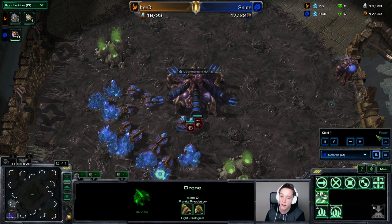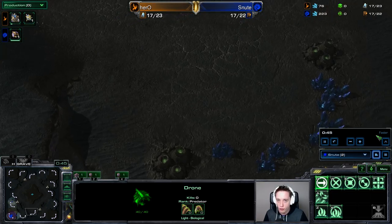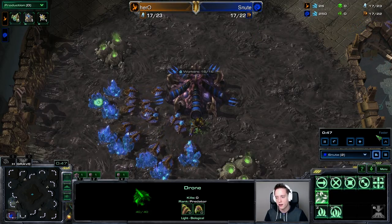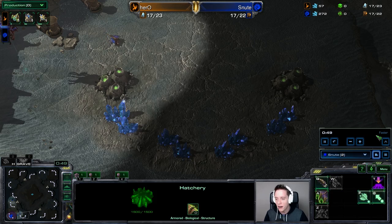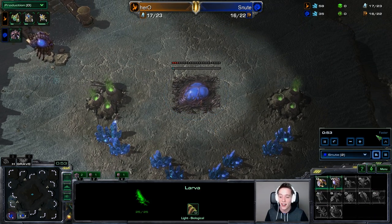I play on the European ladder myself and I've been losing a lot to the Adept Phoenix style. I tend to go for a lot of quick lurker play to try and counter it, and it doesn't really work — I never quite have enough units. So what exactly do I mean by the Phoenix Adept style?